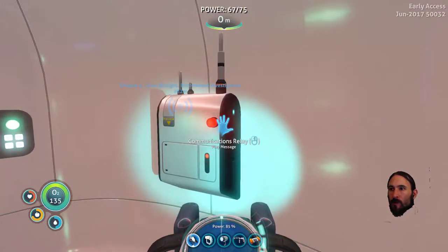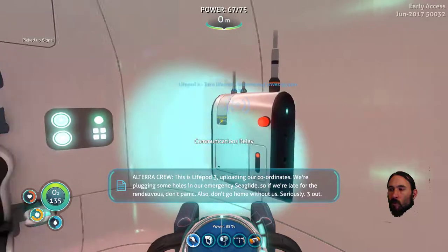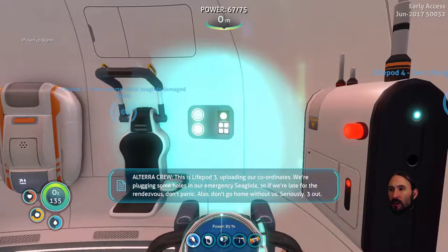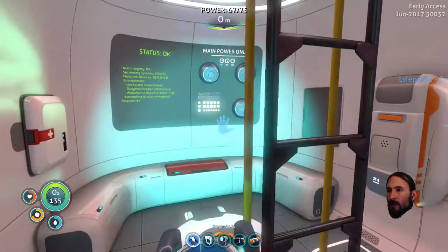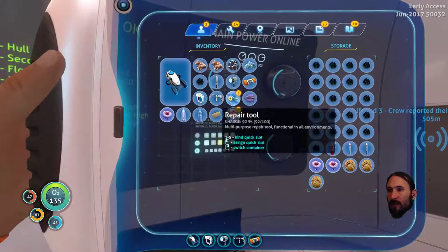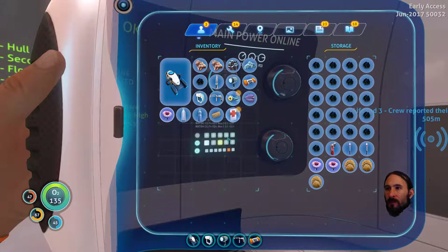Laying message. Alterra crew, this is Lifepod 3 uploading our coordinates. We're plugging some holes in our emergency sea glide. So if we're late for the rendezvous, don't panic — also, don't go home without us. Seriously. Three out. Cool. Well, I'm not going home without you. I don't even know if I'm going home.